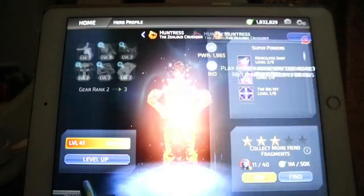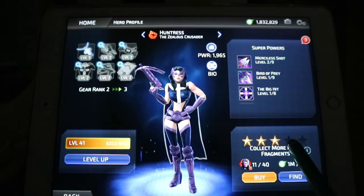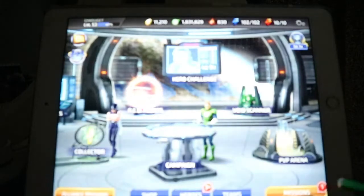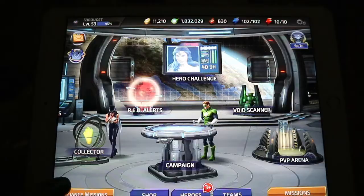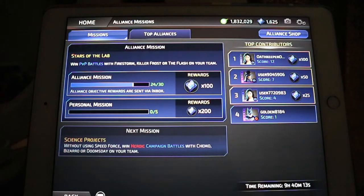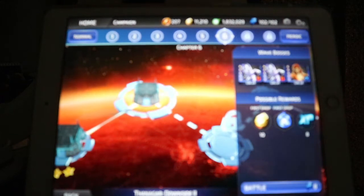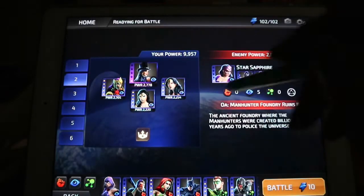Here's where you can level them up, though I haven't got any XP right now. You can also upgrade their powers. Once I get 40 biometrics she'll be four-star. For Cheetah I can rank up her gear — and that was one of the dailies so I can collect. I'm in an alliance for Wonder Woman fans. I'll show you what a battle looks like — we'll go into heroic and do an easy one with Zatanna.